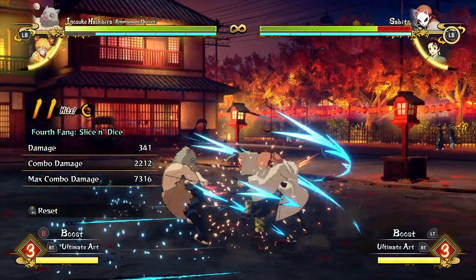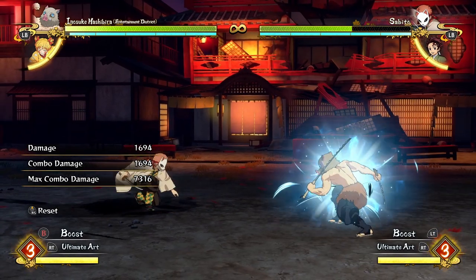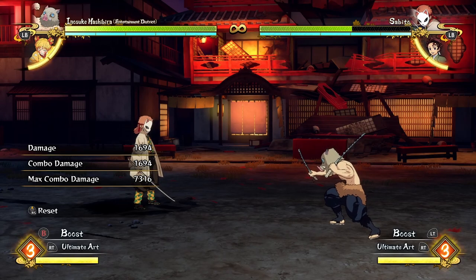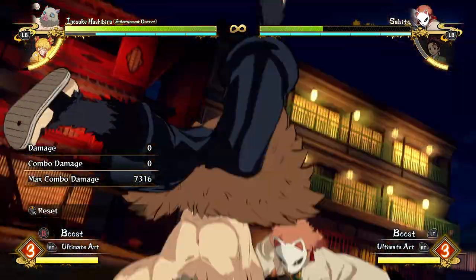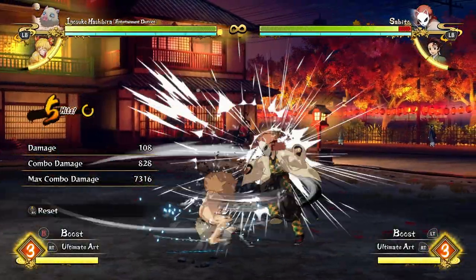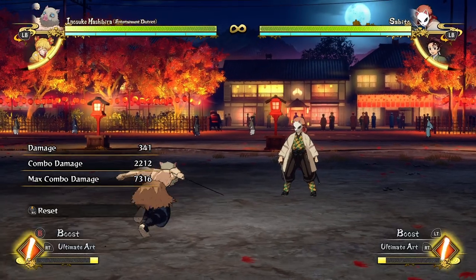If the opponent is trying to do a character switch and you go for the grab, it's actually really cool — it catches Sabito as he's trying to jump off the screen and yanks him back down. Tanjiro has jumped off-screen and it costs them half of their support gauge. This is really good if you see the opponent trying to break out of your combo this way. You can tell because it fills up that little gauge in the top right as they press it, which is really handy — then go for the grab, take a bunch of their meter.